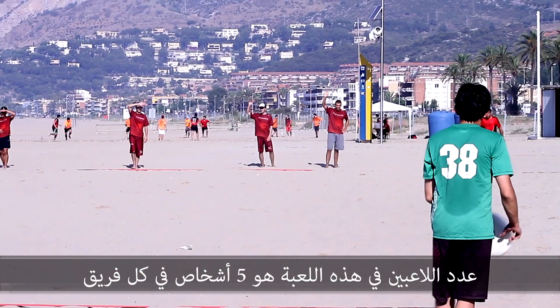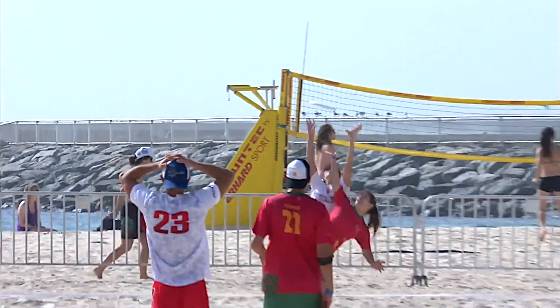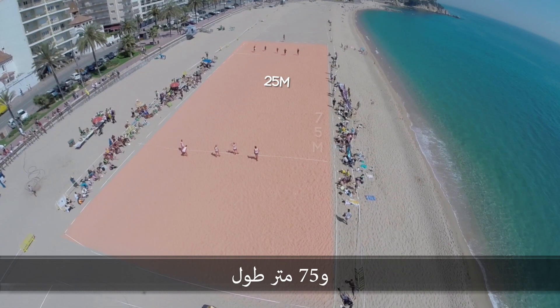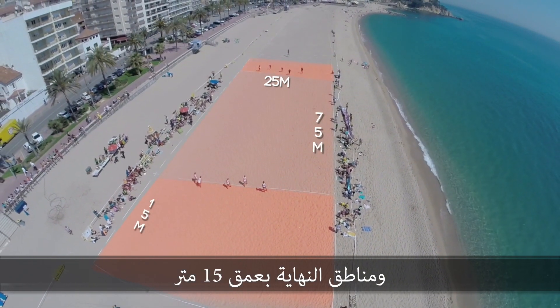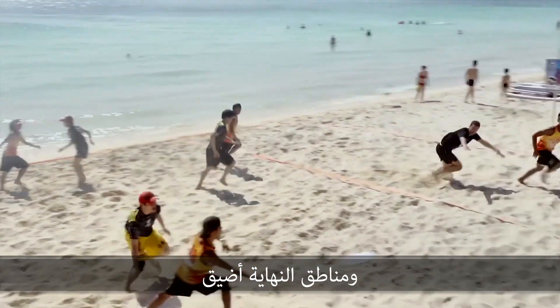The game is played with five players on each team. Men and women often play on the same team, but this is not mandatory. The playing field is 25 meters wide and 75 meters long, and the end zones are each 15 meters deep. In 4-on-4 Beach Ultimate, the field is shorter and the end zones are narrower.